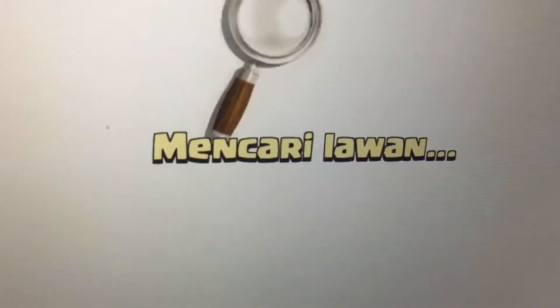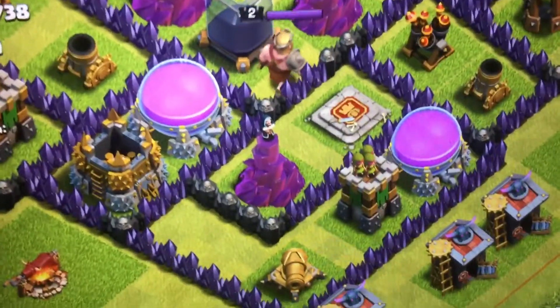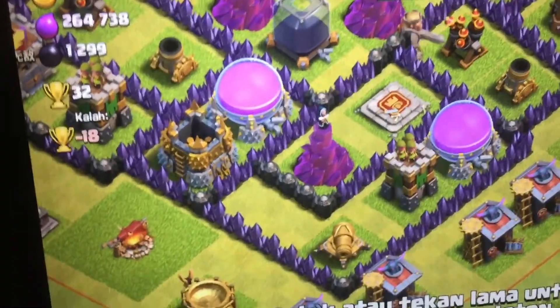You guys get the point. All you need to do is just search. Look at these dead bases — 3,160 dark elixir. Look at that, I would love that, and it's all on the outside. All you need to do is break into one core, drop a freeze, a rage, a heal to heal your troops, arrange your troops and get right into that. So easy — this is such a working glitch.